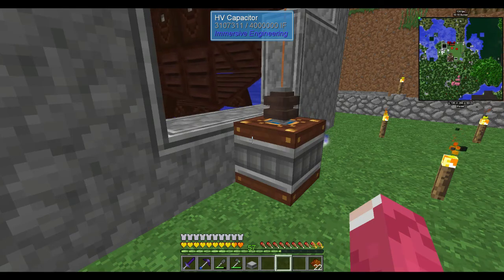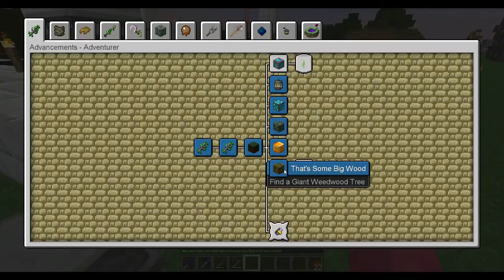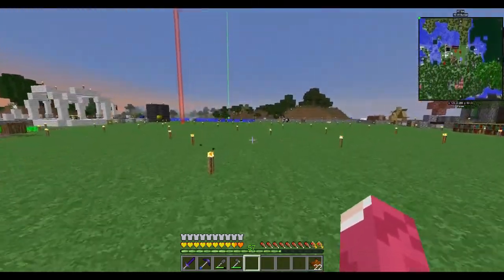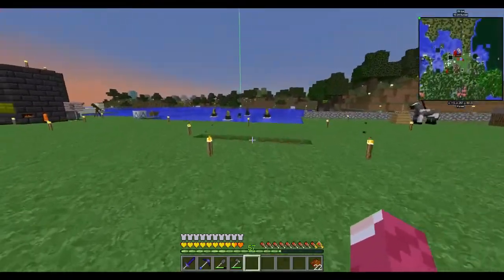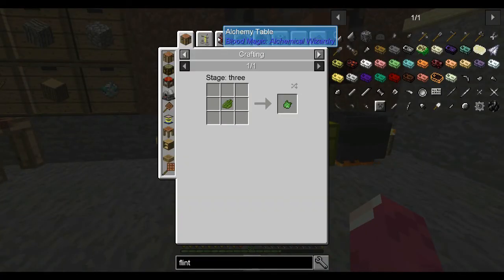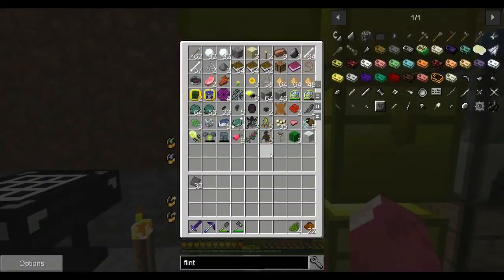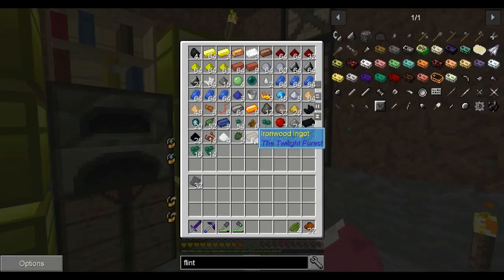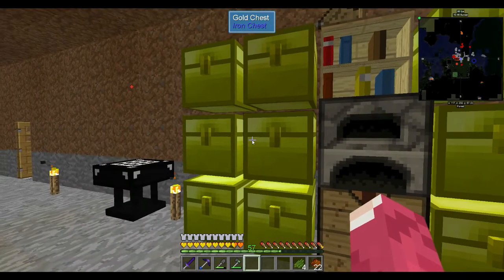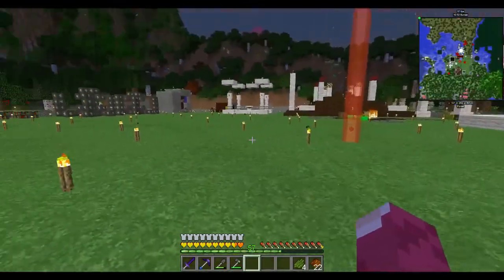We're charging about four million RF - if it's one-to-one with IF, that's four million IF. What I want to make is the second board. We need glass plus some green dye, so let me grab some cacti from the desert and grind them down. We need some iron grid too - I think I have it right in here, and I have some glass there, so it's okay.